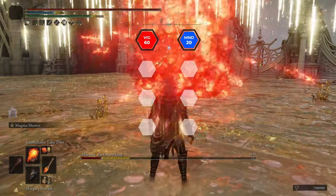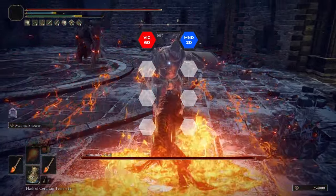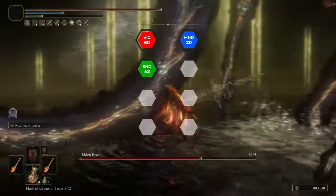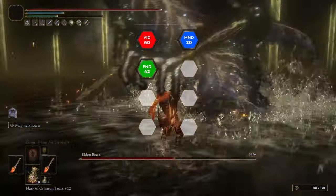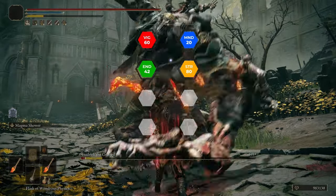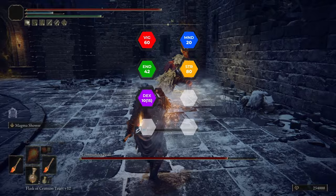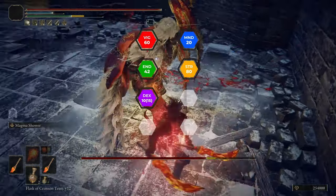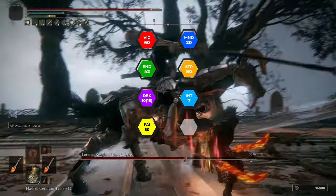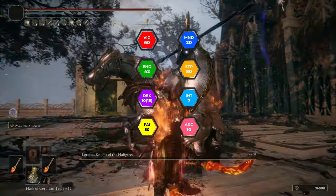Endurance at 42 — this gives us plenty of stamina to keep successive hits going and gives us multiple armor variations. Strength at 80 — we want to hit this hard cap as this is our primary scaling stat for physical and fire damage. Dexterity at 10 — we will boost this to 15 with Millicent's Prosthesis, which will give us the stats to wield the Magma Blades and help our attack boosting. Intelligence we can leave at base. Faith at 50 — this is the first hard cap for the fire damage scaling on the Magma Blades. Arcane you can leave at base.